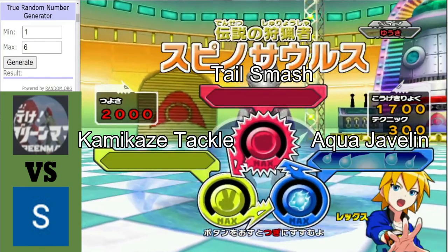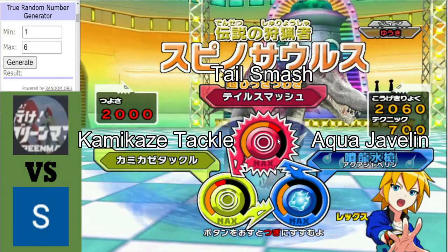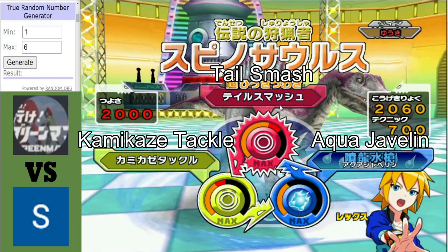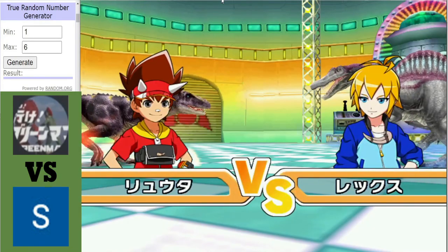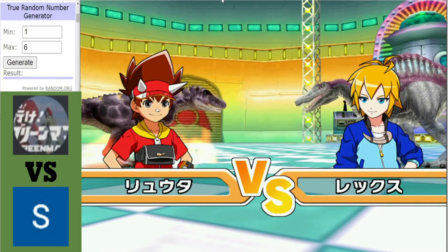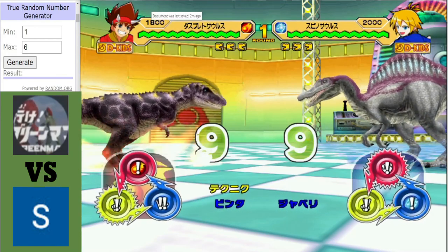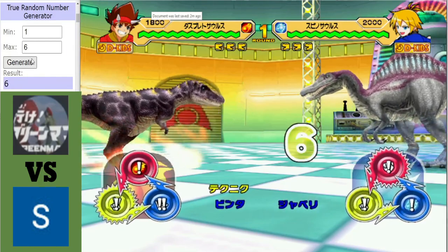The interesting thing about this Spinosaurus is it hasn't gone for any attacking super moves — aqua javelin is more of a support move. Tail smash and kamikaze could come in handy if it faces a lightning dinosaur, where the type advantage will be irrelevant. So it could come in handy, though in this matchup maybe not so much. Anyway, let's begin.